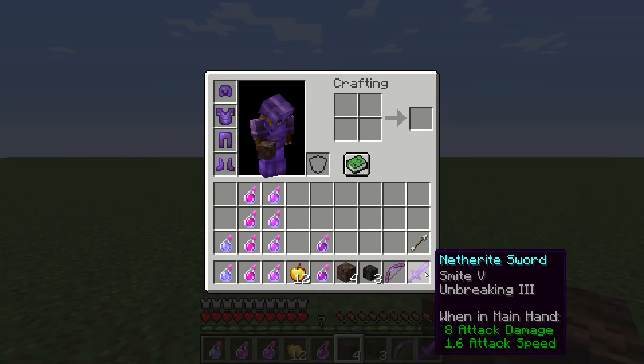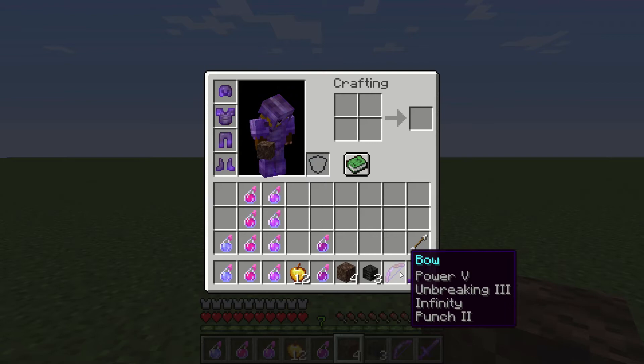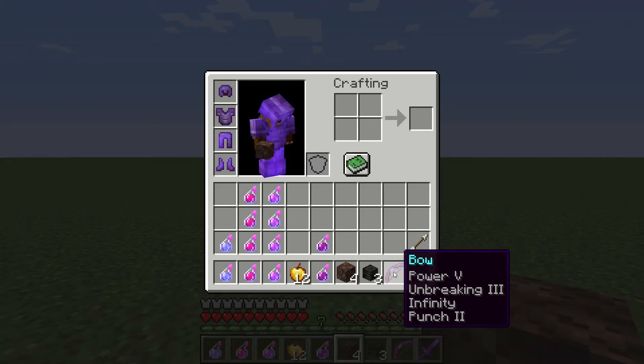You're going to need a decent sword. Smite 5 kills the wither really well. You're also going to want a pretty good bow. On this bow, you've got Power 5, Infinity, and Punch. Punch helps to push it away from you if it's coming after you and gives you a little bit of distance between you and him.